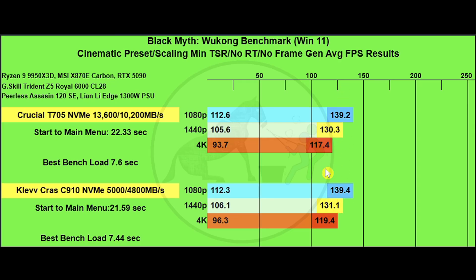Almost all the results fall within run variance, which is expected for games. It's interesting that the Klevv drive sometimes edges out the Crucial on average FPS, but we're really just talking about run variance. On the one percent lows, it's much the same story — not a huge difference, though at 4K we're looking at about 2.6 FPS, edging toward three percent, but not enough to really discuss.